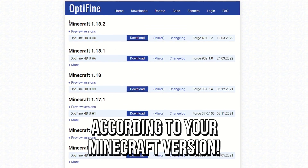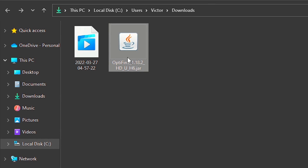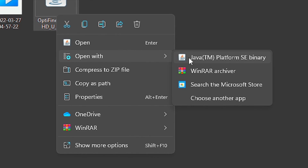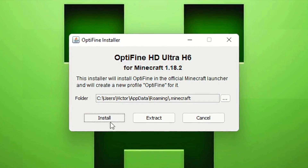After installing, download Optifine according to your Minecraft version by using the link in the description below. After downloading, right-click on the installation file, select Open With, and then Java. And lastly, click on Install to start installing Optifine.